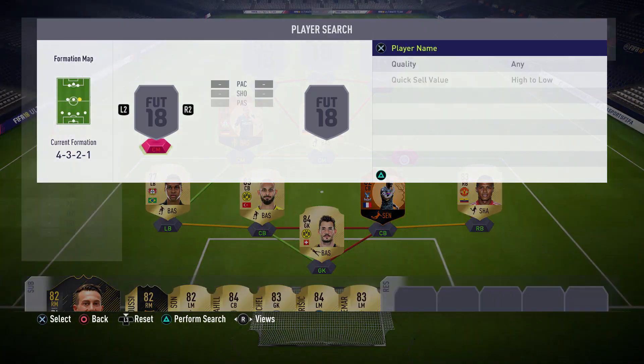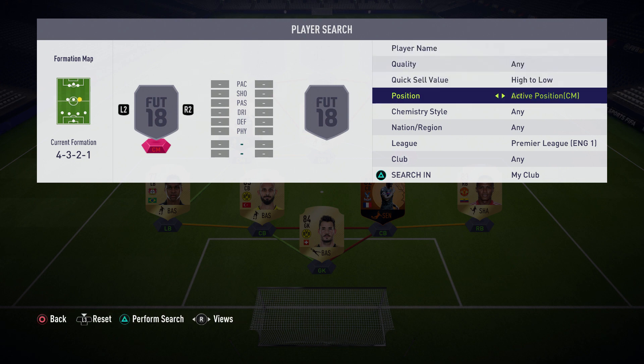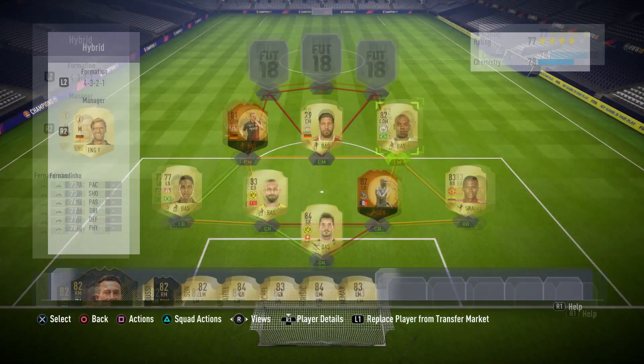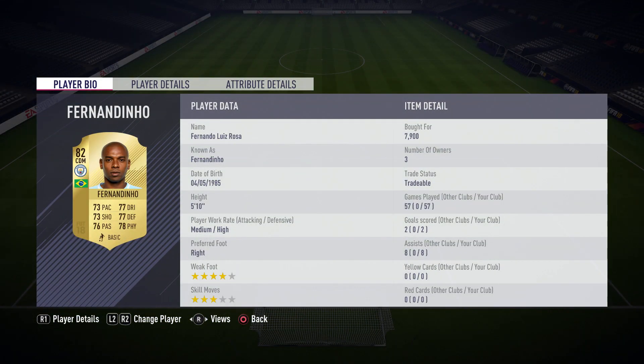The next center mid position — we originally had Dele Alli, but he wasn't performing as well as we wanted for the squad, so we went out and got Fernandinho. He's been in the club for a while but we stuck him in there. Two goals, eight assists in 57 games — the stats aren't amazing for the amount of games he's played, but you'll know why in a minute. 73 pace, 77 dribbling, 73 shots, 77 defense, 76 passing, 78 physical, high defensive work rate. He sells for about 2,000 coins now, so definitely pick him up if you want him in your squad.